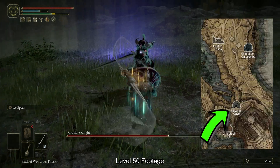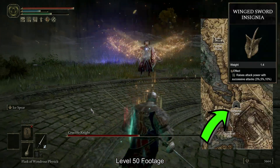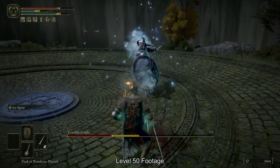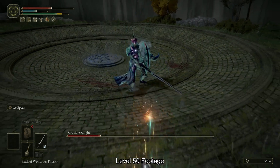Do not forget to visit the Stillwater Cave, also manageable around level 30. Run straight to the boss for the Winged Sword Insignia as your second talisman. And that's really it — you now have the game's strongest mid-range ash of war, Ice Spear, on your twin blade.